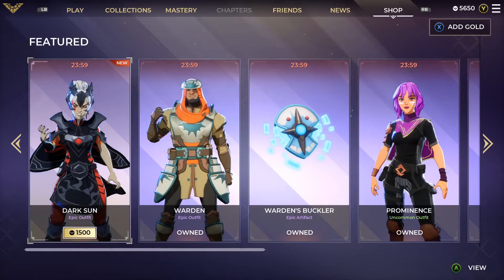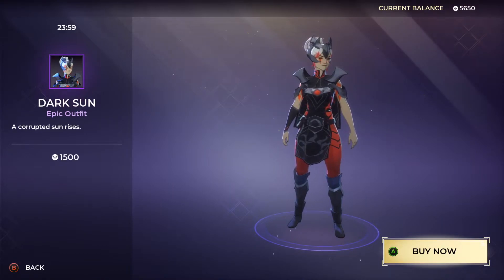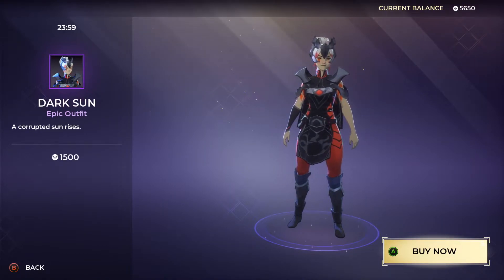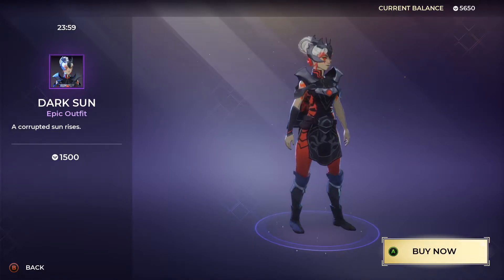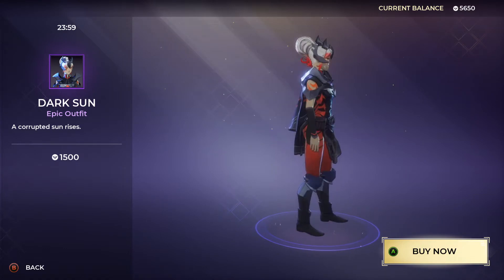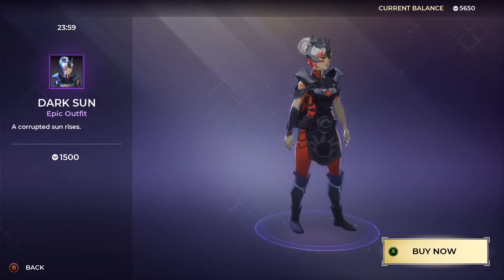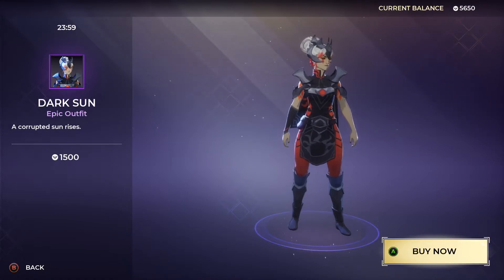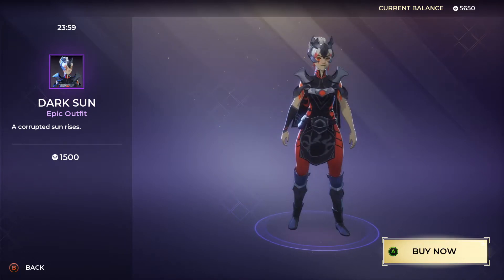The only new item we have today is the Dark Sun epic outfit. This is a new outfit — everything else we've seen before. 'A corrupted sun rises' — this is 1500 gold. It definitely has that Halloween theme, that scary spooky vibe. She has red tips on the ends of her hair and her bangs as well. Really cool, vampiric-looking outfit — I really like this one. 1500 gold for the Dark Sun epic outfit.